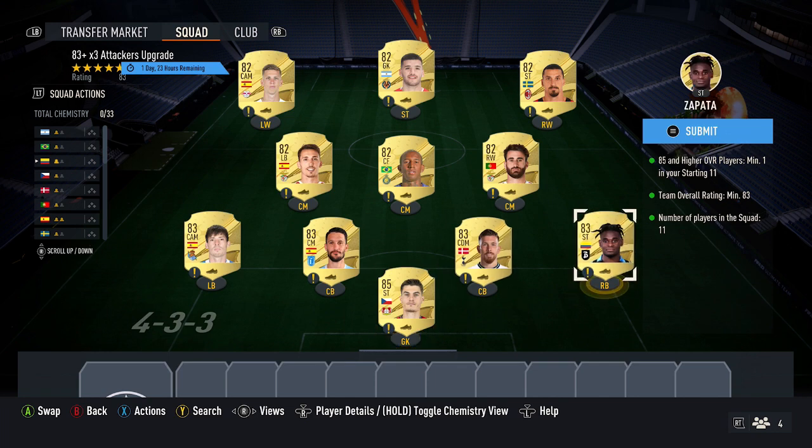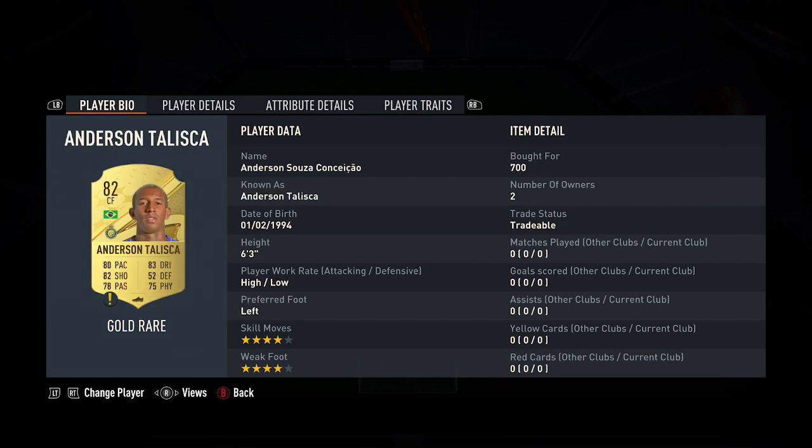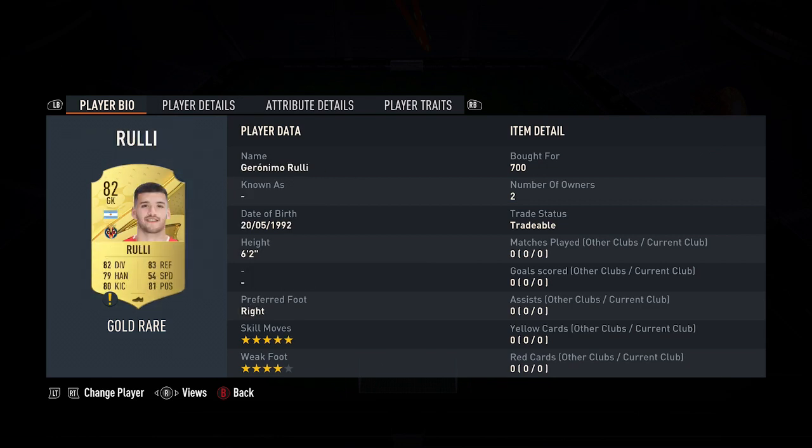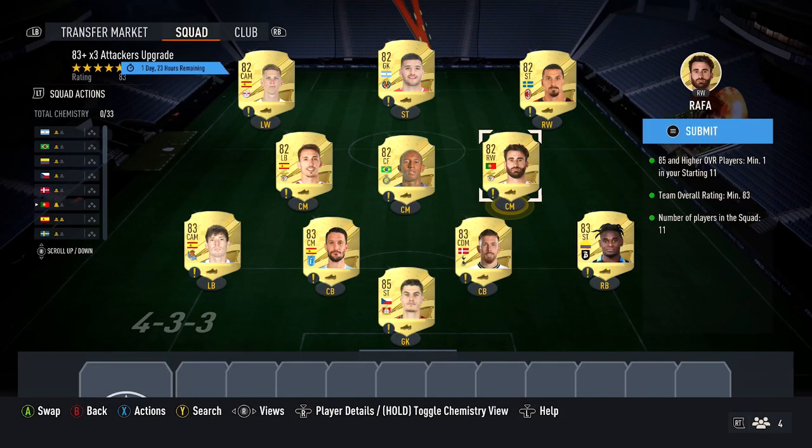Next up, you want to pick up 4 x 83 cards, currently costing around 1,500 coins each. My ones are Zapata, Hoiberg, Luis Alberto and Dad Silva. Then finally, 6 x 82 cards at 700 coins each. My ones are Rafa, Taliska, Grimaldo, Ibra, Ruli and also Danny Olmo. And that completes that squad, so going to go into the packs right now.